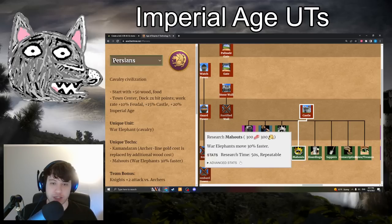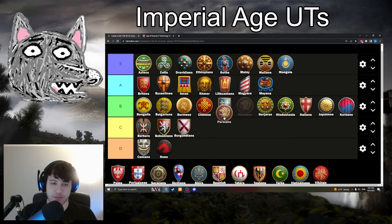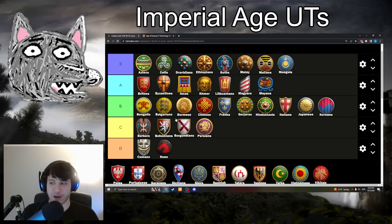Persians with Mahouts: 300 food, 300 gold — War Elephants move 30% faster. C-tier. Pick up the tech if you're going for War Elephants, but you don't go for War Elephants all that often. War Elephants are very rare, and you kind of need to get Mahouts for them because they're so slow. But I can't justify any higher than C-tier, as much as I love war elephants.